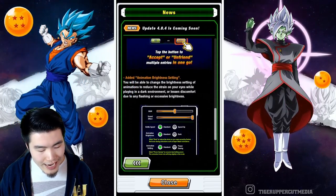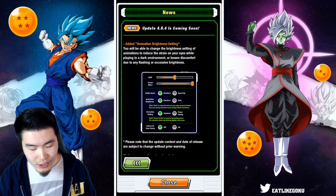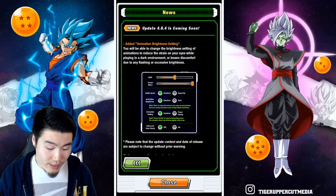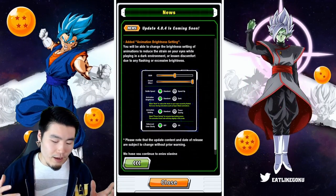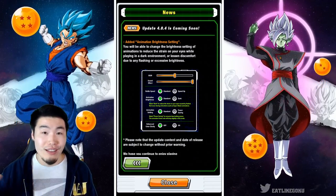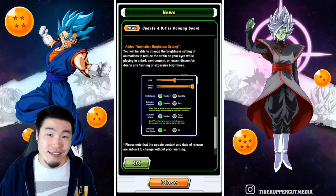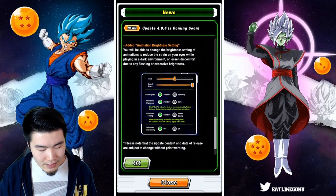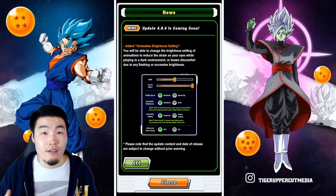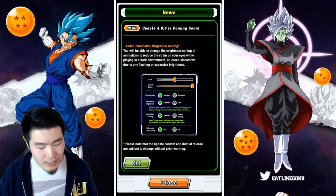They also added the animation brightness setting. You will be able to change the brightness of animations to reduce the strain on your eyes while playing in a dark environment, or lessen discomfort from flashing or excessive brightness. I actually play Dokkan a lot on my phone in bed with all the lights turned off, so this is a really good feature. It does make a pretty big difference — they turn down all the colors and that stuff. Not everybody's going to use it, but it's cool to have as an option.